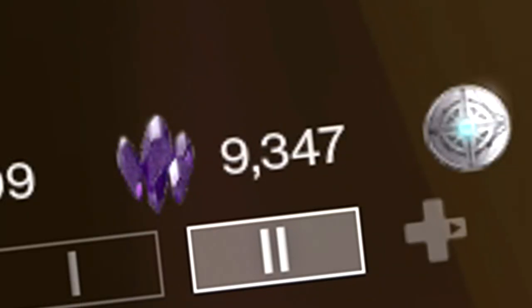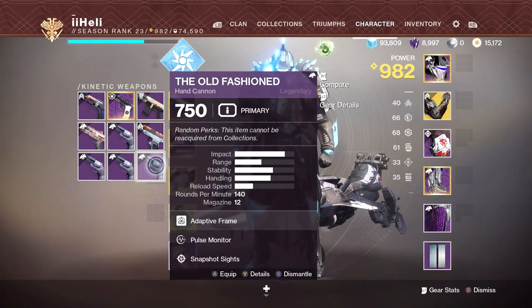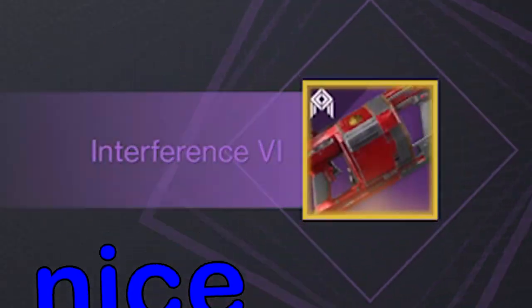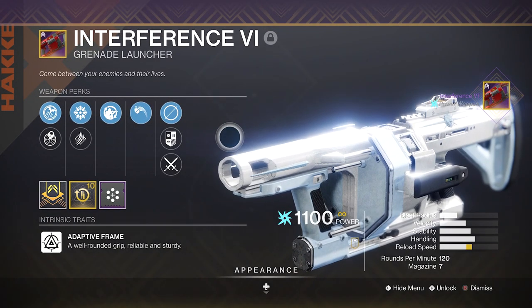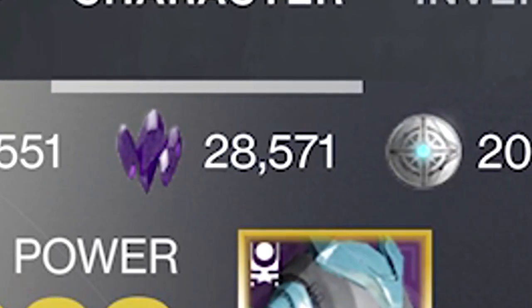I have dabbled with these engrams before in the past, spending I think a total of over 8,000 shards trying to get a legendary grenade launcher which I haven't used more than five times. There he is, the boy himself — interference. But cut to now, a year later, I have achieved enough shards to be stupid again.